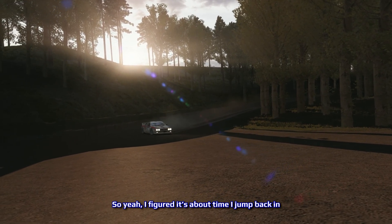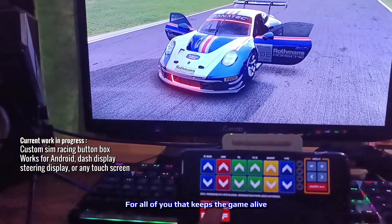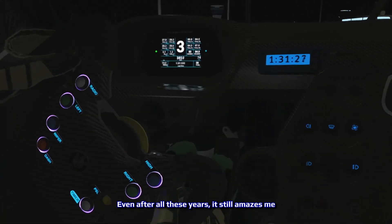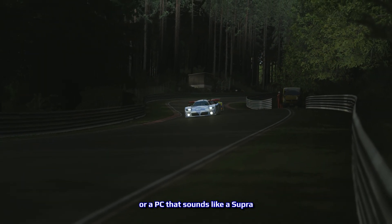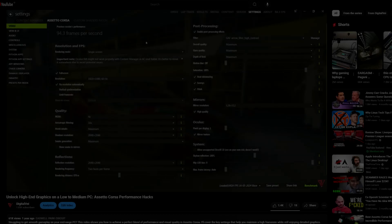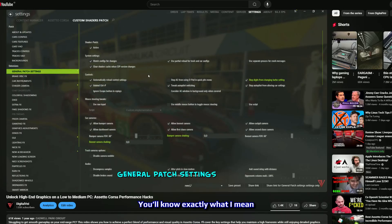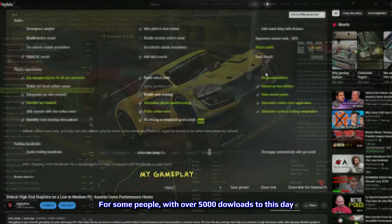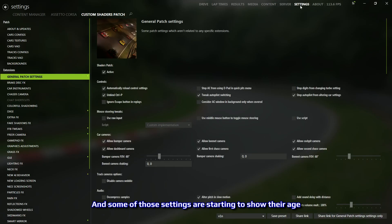So yeah, I figured it's about time I jump back in, share a few updates, write new tutorials, and maybe cook up something new for all of you that keeps the game alive. Here's the thing about Assetto Corsa — even after all these years, it still amazes me how good this game can look when it's tuned right. You don't need a monster rig or a PC that sounds like a Supra. With the right setup, even a mid-tier system can pull off some seriously impressive visuals. If you've seen my earlier video about getting great graphics without a NASA-grade microwave for a PC, you'll know exactly what I mean. That guide was a solid foundation and made the old three CSP presets quite a hit, with over 5,000 downloads to this day.